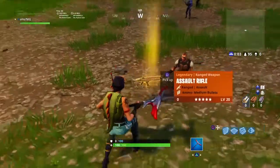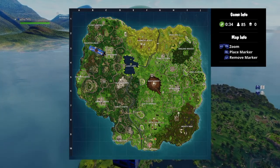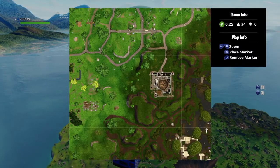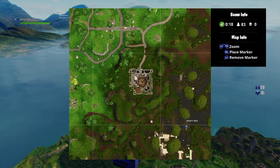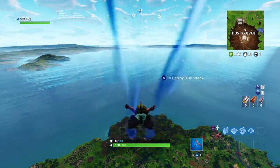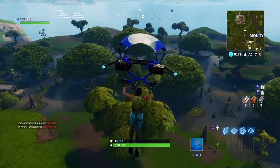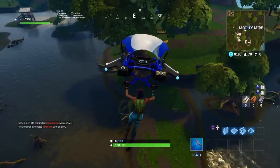You want a gold scar? Here you go, here's your gold scar. So this is the location you want to go — it is right here at Moisty Mire, and it's gonna be right over here. You can see it's gonna be somewhere in this area. You want to jump out of course and head to the location. This is where you want to land, put your marker down, and it should be somewhere right here.